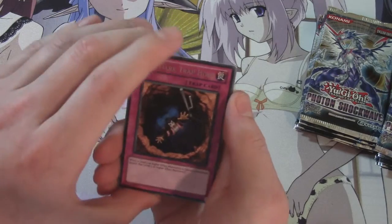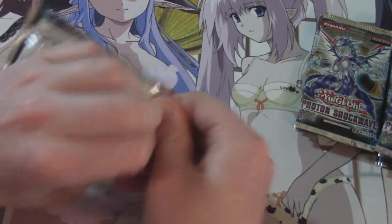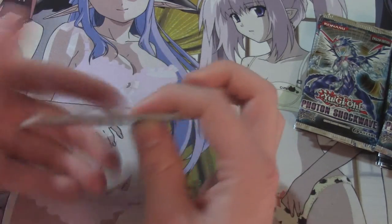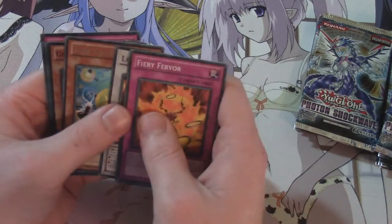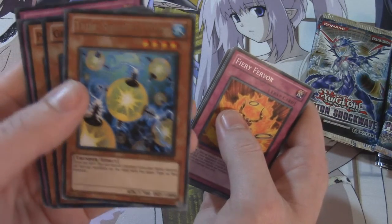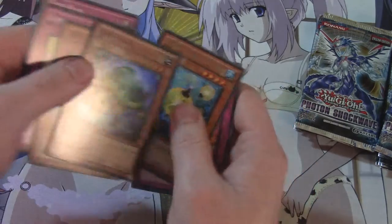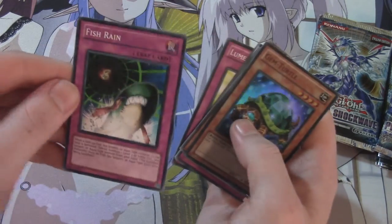Deep Dark Trap Hole doesn't have as many uses as Bottomless Trap Hole, where it could be essentially anything. Whereas Bottomless just requires — I think it's 1,500 attack or more. The difference between Bottomless versus just normal Trap Hole, which is 1,000. Fiery Fear, Air Traffic, Ice, Laval Dual Slasher — that one shows up so many times — Tribe Shocking Virus: once per turn you can banish one monster from your hand, destroy all face-up monsters on the field with the same type. And we got a holo Gem Turtle! A holo Gem with the Gem Turtle — looks nice. Prior of the Ice Barrier, Luminize, and Fish Rain.